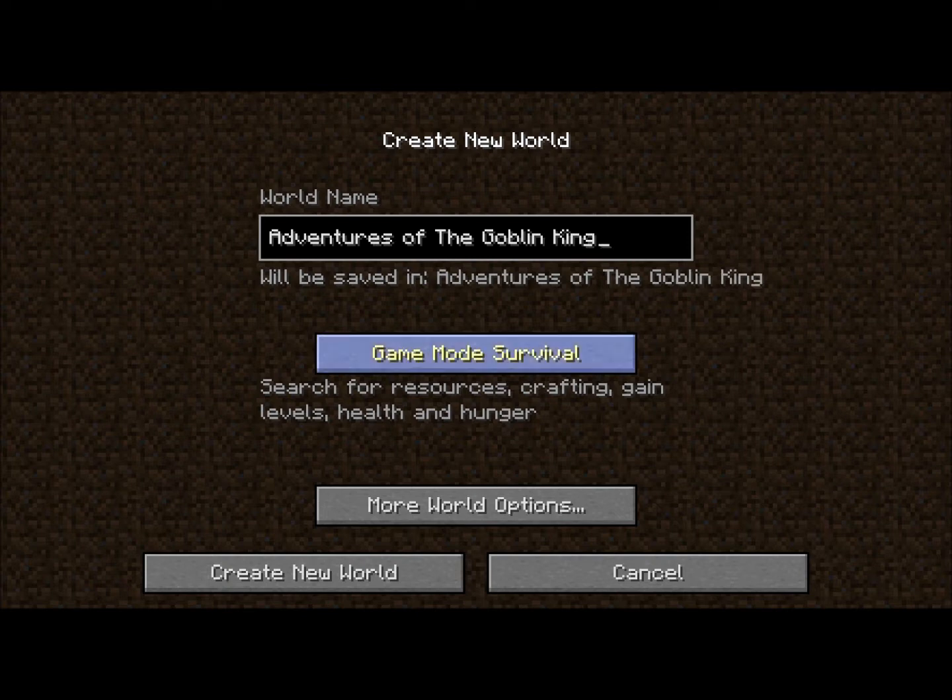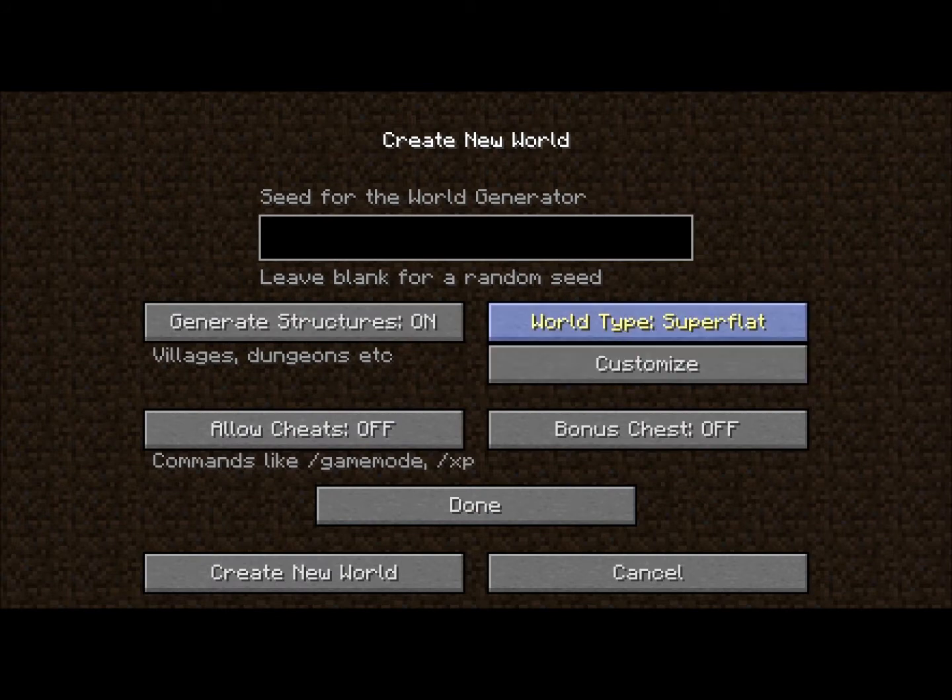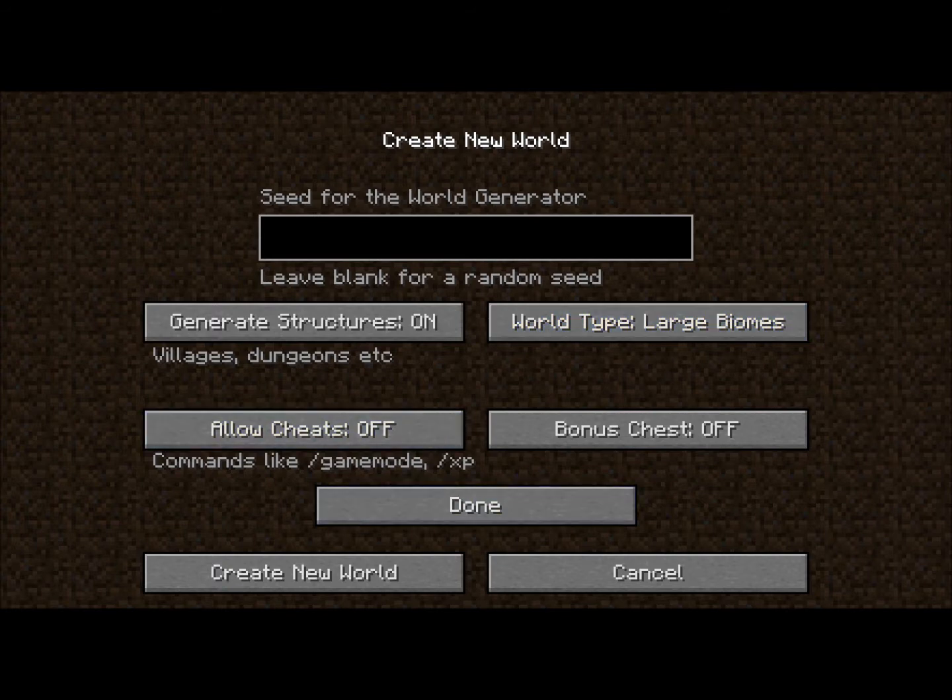Adventures of the Goblin King. It's on survival. We're going to go with more world options — super flat, large biomes — Biomes Plenty is the one I want. I'm going to let it use a random seed because the last seed I did I didn't like. Structures on, everything's fine. Let's create the new world.